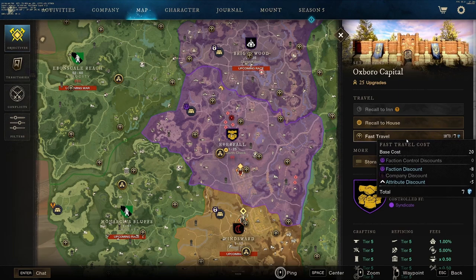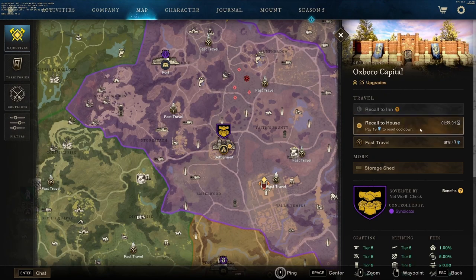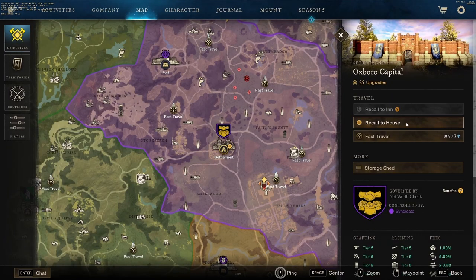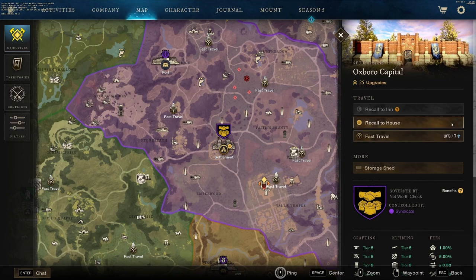Usually you can only fast travel to a location if you're at a shrine, outpost, or settlement, but you can recall to your house from anywhere on the map. This is extremely helpful when you're trying to run around, hand in quests, and do missions. Once you use the recall to your house, you'll see it has a timer and is on a cooldown. You can then use your Azoth to reset the cooldown, basically making this an unlimited fast travel point whenever you need it. You get Azoth super passively in this game, or you can even buy it off the trade post. So never worry about resetting the house teleporter — take advantage of this, it will save you so much time.